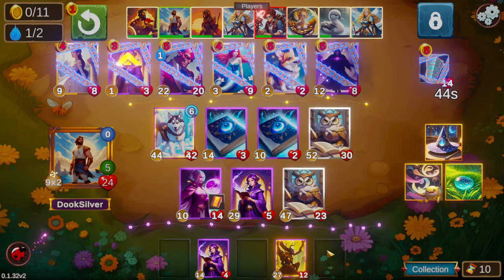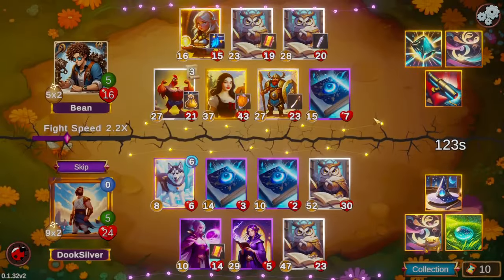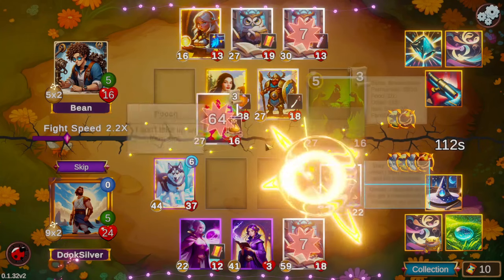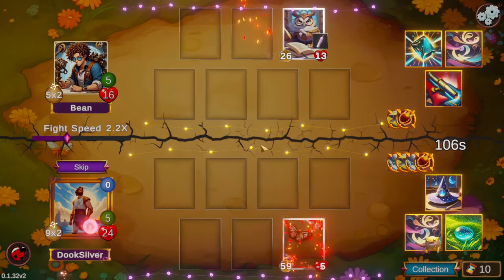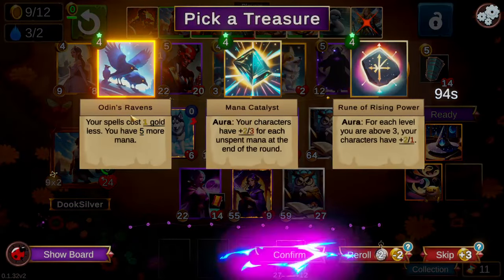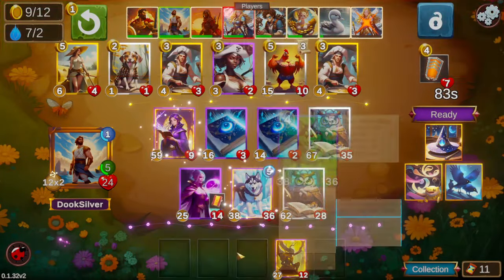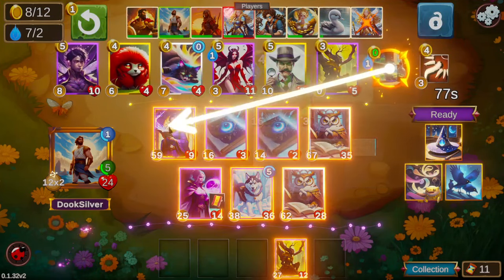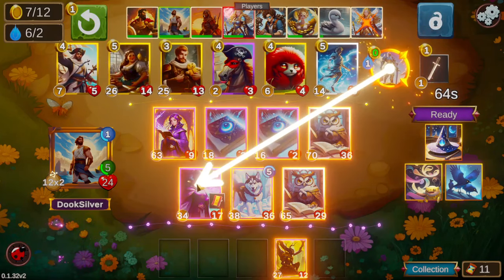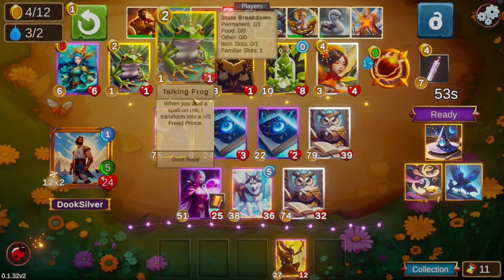We get to triple our Acolyte. We also picked up a Crystal Sage — the buffed version now gives all your mages +2 attack whenever you cast a spell on the non-upgraded version, and +4 attack on the upgraded version. Again we wanted Double Caster or Broken Spell Reflector, but Odin's Ravens is a reasonable consolation prize — it gives a bunch of extra mana and more spell cost reduction. We put the Spell Book there to make sure we can hit the threshold to slay on every board.